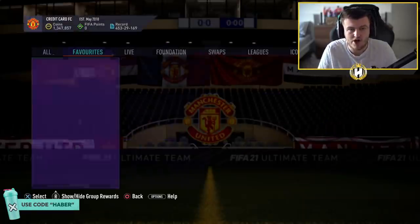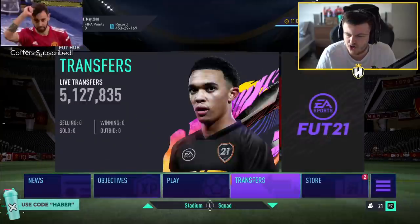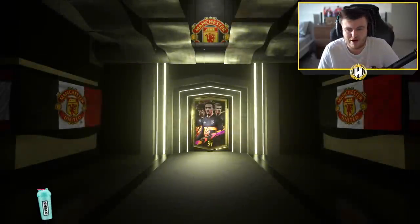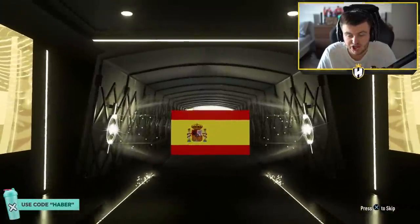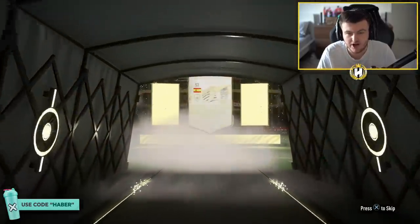We have a Middle Prime Icon upgrade on my main account. Hopefully we can get something good — hopefully we can get a Prime Icon in this. A Brazil Striker would be very nice. A Dutch Center Forward would be very nice. It's going to be a Spanish Striker... it's going to be Prime Butragueno, it's going to be a duplicate — calling it right now.